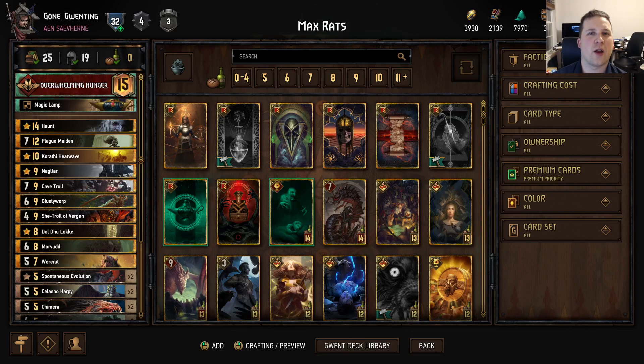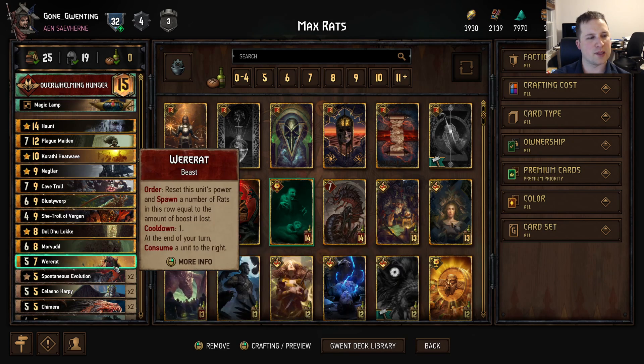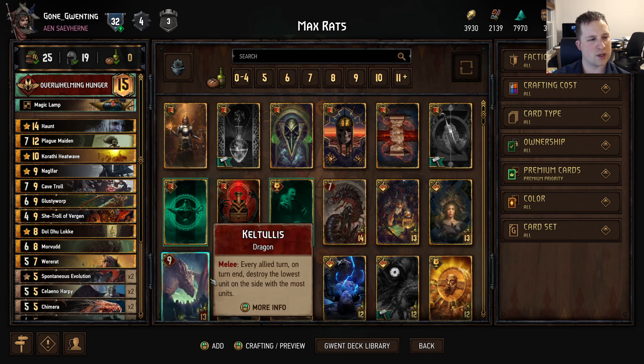Welcome, welcome, welcome. It's a Wild Hunt Wednesday and we have a deck for you. It is called Max Rats. We played it last season; I made a few changes to it this season. It's a little wonky, it's a little crazy, but it's a lot of fun. The goal here basically is to get a bunch of beasts out, get more food to boost them.